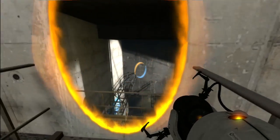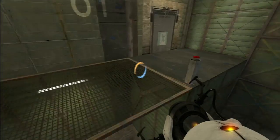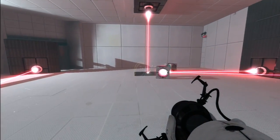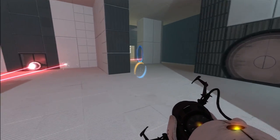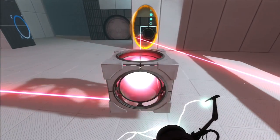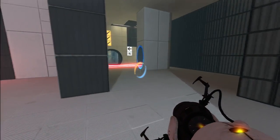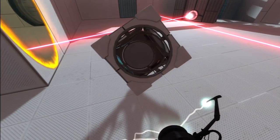A more recent example is Portal 2. Not only does it apply nifty effects to the music when you jump on the blue gel and run on the orange gel, but in some test chambers, the different puzzle bits sing out as you activate them. Watch how directing lasers into these sensors produces a new soundtrack. It's not just a nice auditory gimmick, but it tells you that you're on the right path. And if you mess up your current progress, you'll know because you hear it.